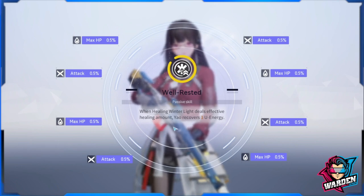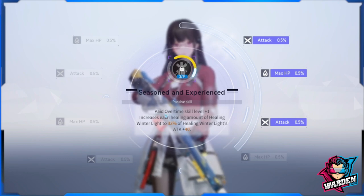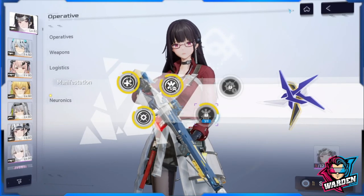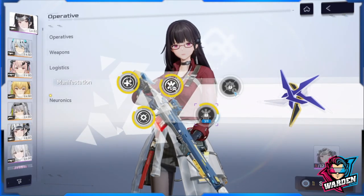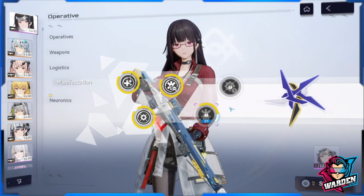The third manifestation passive recovers one ultimate energy when Healing Winter deals effective healing, which is useful if you plan to use her ultimate. The fourth manifestation, Paid Overtime Skill +1, increases the healing amount of Healing Winter by 33% — and since Paid Overtime is her support skill, this is a must to open. The fifth manifestation increases the healing effect of operatives affected by Healing Winter Light by 10% for five seconds. All of her manifestations point towards her role as a healer.